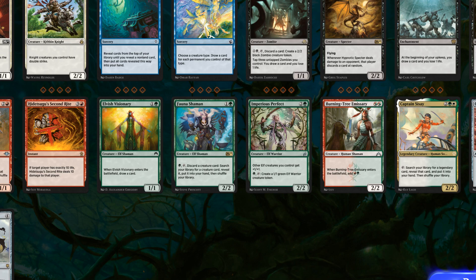Elvish Visionary is a 2-cost 1/1 — when it enters the battlefield, draw a card. It's an elf, and clearly they're pushing elves here. There were some powerful elves in Dominaria, and all three green creatures are elves. Fauna Shaman is a 2-cost 2/2 — pay one, discard a creature card, search your library for a creature card, reveal it, put it in your hand, then shuffle your library. That is crazy. Then Imperious Perfect is a 3-cost 2/2 — other elf creatures get +1/+1, and you can tap to create a 1/1 green elf warrior token. I think it'd be really fun to build a historic elf deck — maybe that'll be the first thing I do.